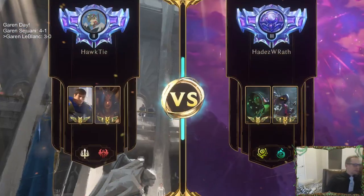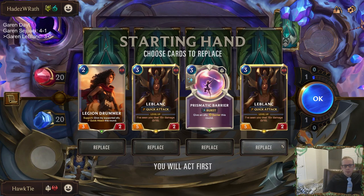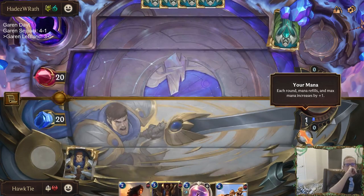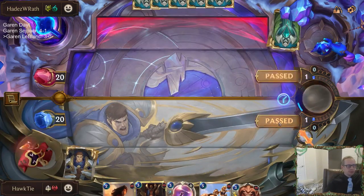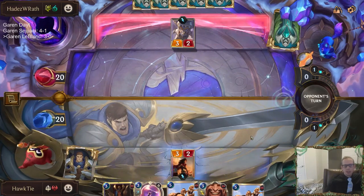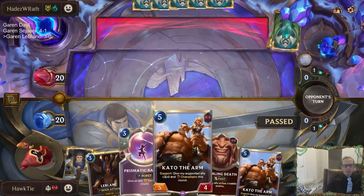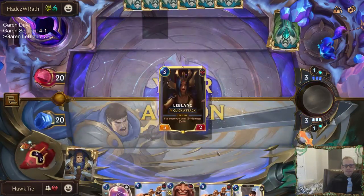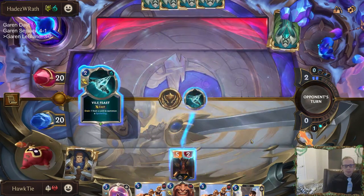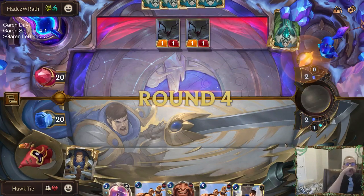Back to Darkness Control yet again. Do I want to keep a second LeBlanc for after the first dies? No, probably not. LeBlanc's pretty weak to Darkness. This opponent's playing a probably better Darkness deck - they actually have the Catalyzer too, which is really bad. Garen, save us. Those spiders are just really good against Garen, sitting in front of everything.